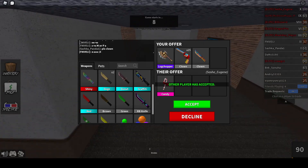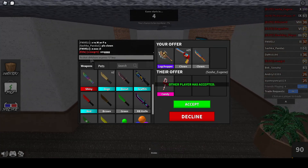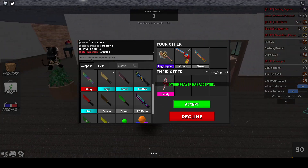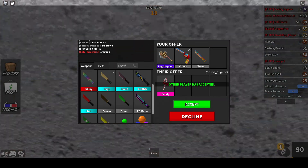Hey guys, welcome back to another video. So today I'm going to be trading with Sasha. He really wants clowns — this is the guy that was in JD's video. My log chopper and my clowns for his candy. Big O.P. on his side.